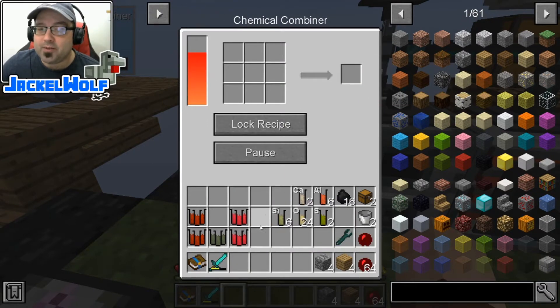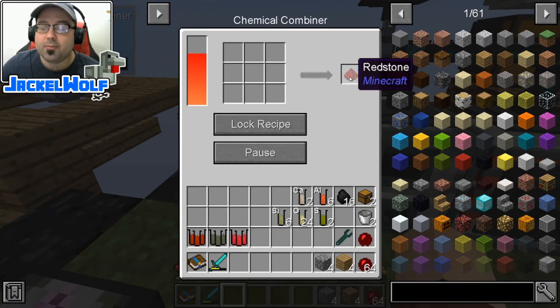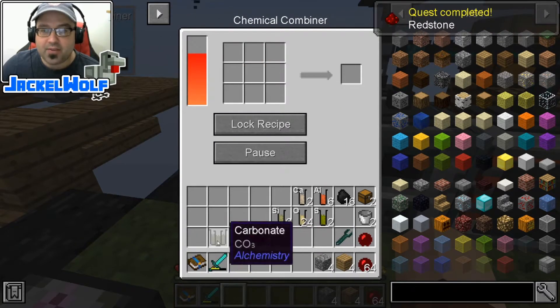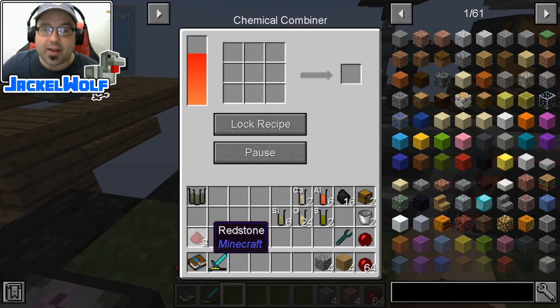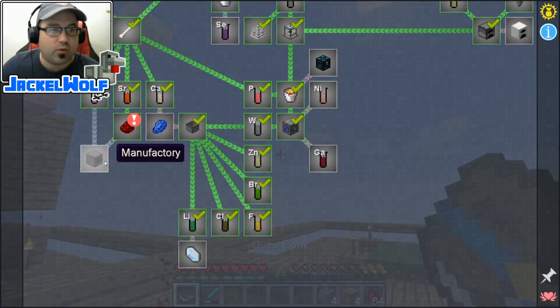So to make the Redstone now, we take the Iron Oxide and the Strontium Carbonate, and that gets us our one Redstone. Like I said, we're going to need two of these, so we're going to go throw this one in here as well. That is the first advancement — we've gone and made ourselves a little bit of Redstone.